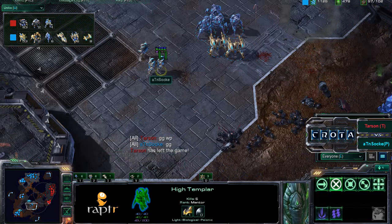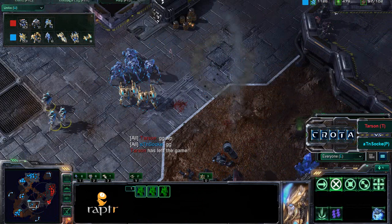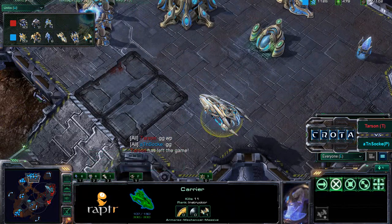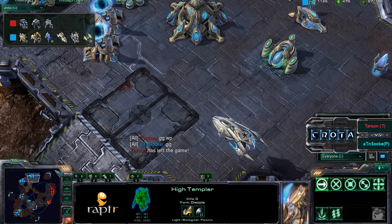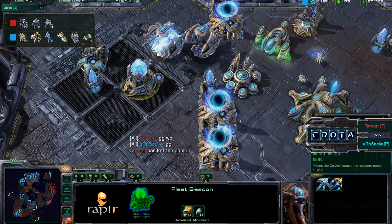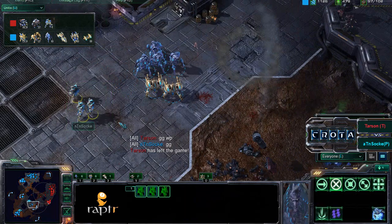Well played — beautifully played by Sock. That psy storm was absolutely critical. Getting the amulet, bringing six high templars together, and using the mobility of the marauders against them as they constantly retreated into more psy storm — the smart casting was absolutely beautiful. The immortal also did a great job, and Sock defended against a walk-in by marauders. He did lose some production buildings including the robotics facility, but it still didn't matter. Really great play by Sock against Tarson. Thanks for watching!